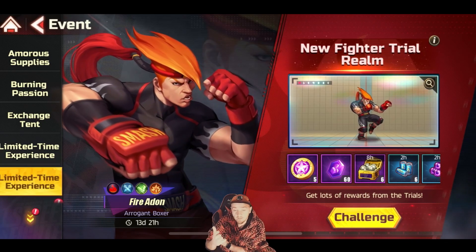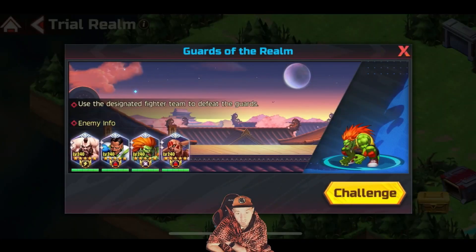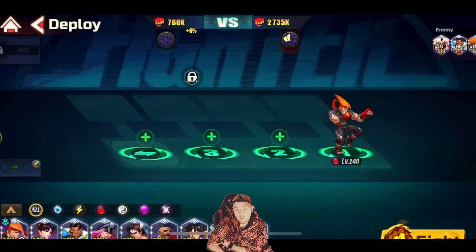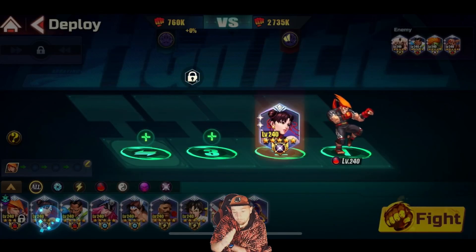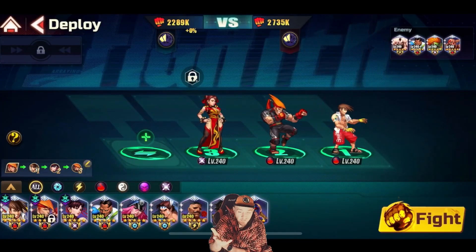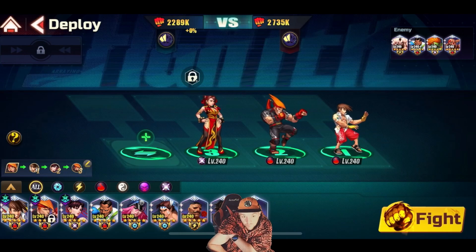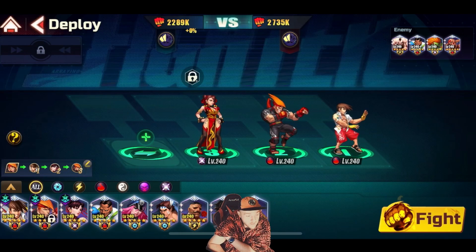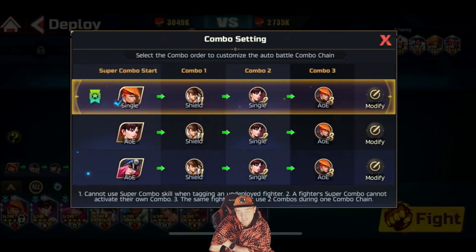Unlike a lot of trials in the past, both of these units do extremely well within their own trial realms. Adon's C3 is extremely powerful — the amount of burn it does is actually crazy, and you will notice it yourself during this trial video. His output on burn with his C3 is absolutely tremendous.